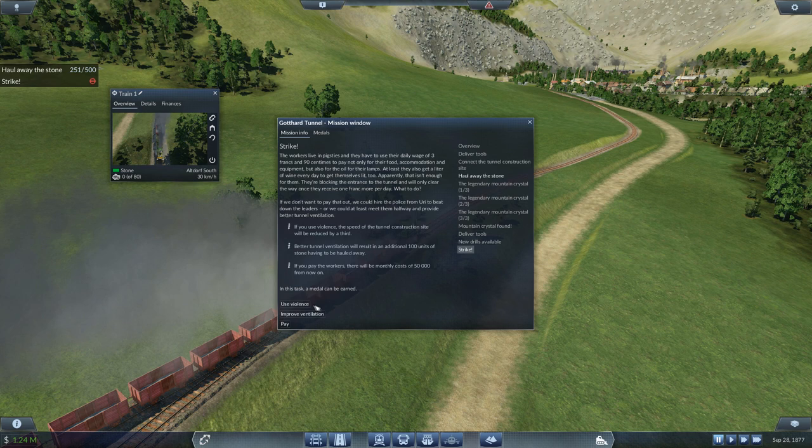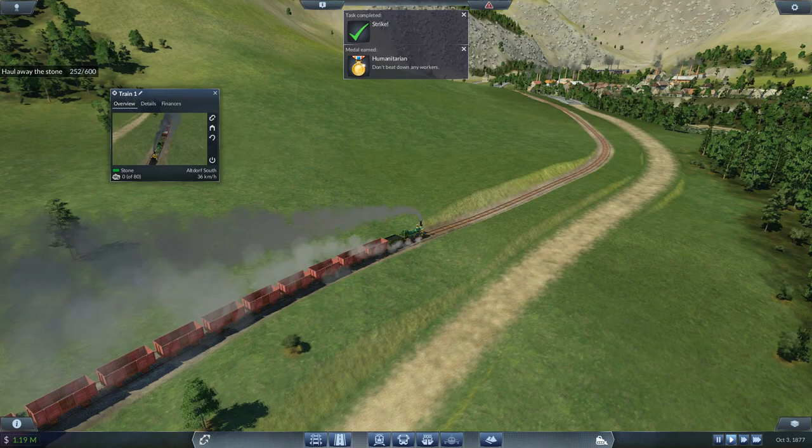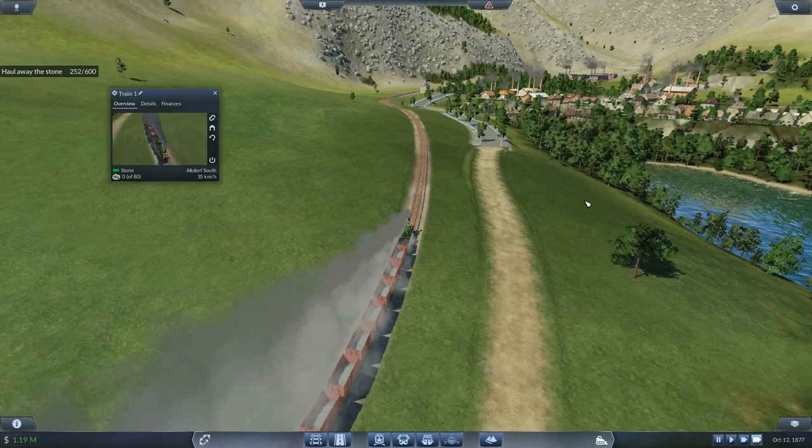Everyone's gone on strike. You've got three choices: use violence — but the speed of the tunnel will slow down; improve the ventilation — better ventilation results in an additional 100 units of stone, so 500 will now be 600; or pay the workers 50,000 a month from now on — I really don't recommend that because you will go broke fast. The best option is improve ventilation, and by clicking that you get another gold medal. Close that and whack it straight back onto triple time.